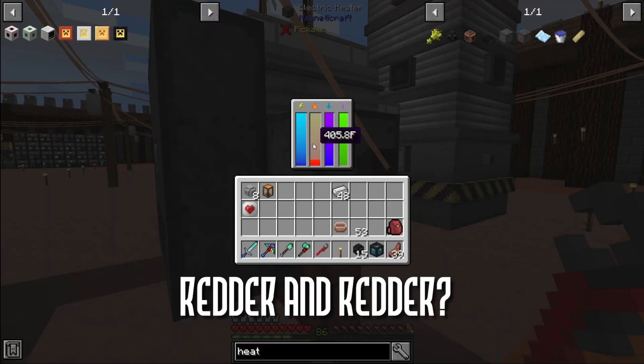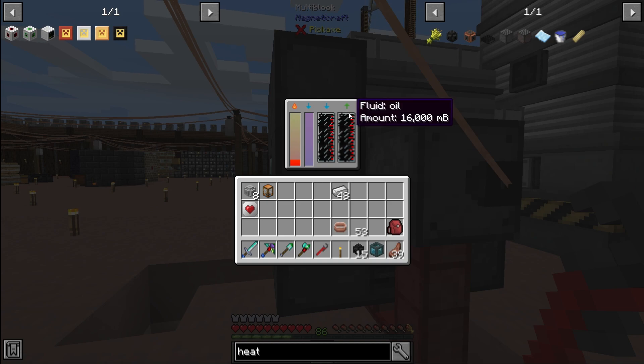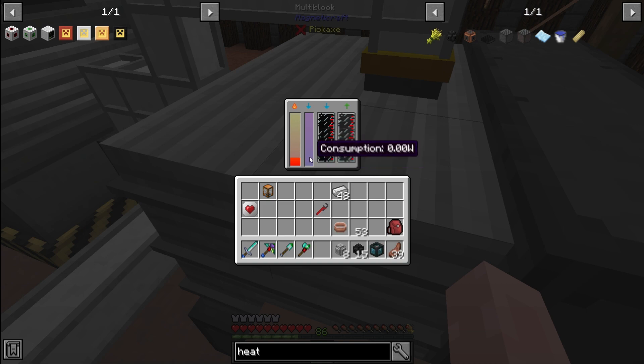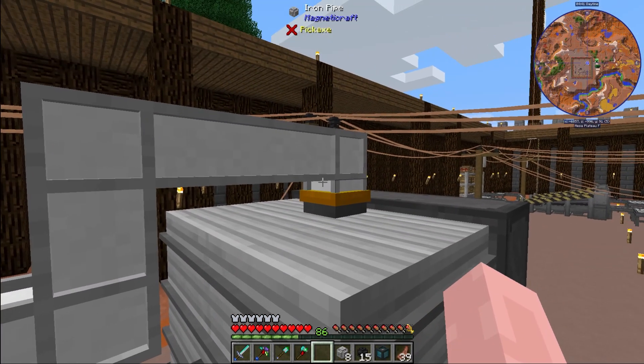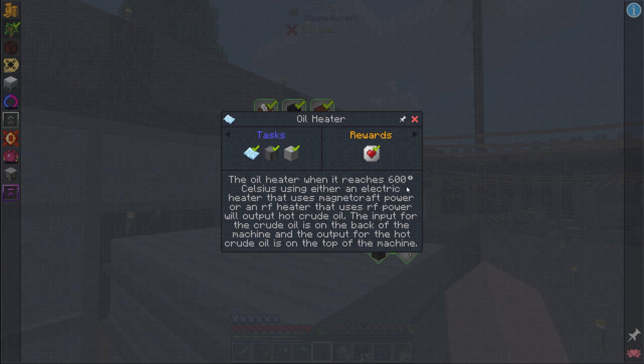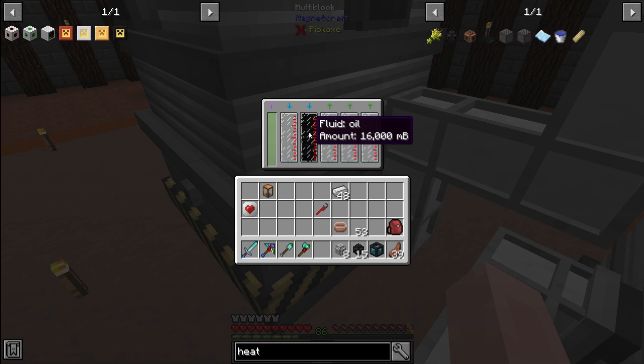The pipes are getting redder and redder - we're at 400 degrees Fahrenheit. I'll fix this oil-in-the-output issue quickly. Well, I missed it, but I have made a whole bunch of hot crude. It got to about 600 degrees Fahrenheit before it started making that, which is weird because the tooltip says 600 degrees Celsius. Anyway, I have the hot crude, but of course oil went into the input again - another thing to fix.